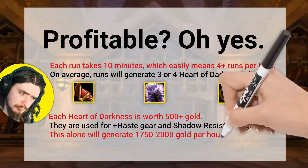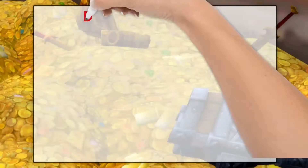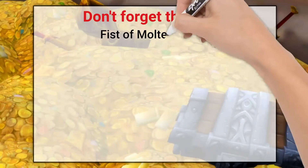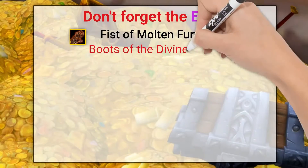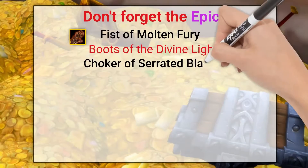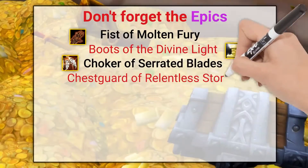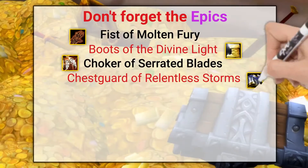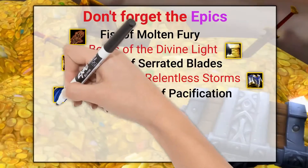Another really compelling reason to do Hydral trash farming is the incredible epics that can drop. Things like the Boots of the Divine Light are absolutely fantastic for healers — true BIS basically. These pieces would take forever to get doing Hydral normally, so they're absolutely must-have. Going in for trash farms just to get these items is a hundred percent worth it.